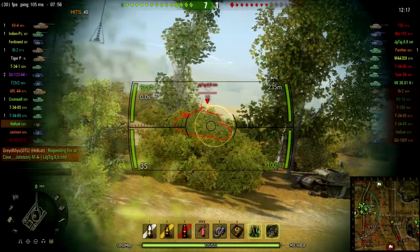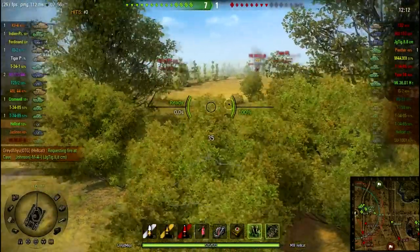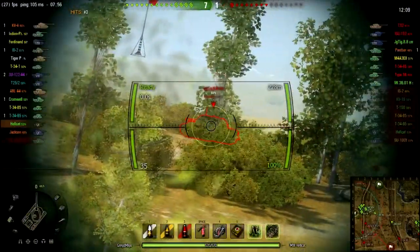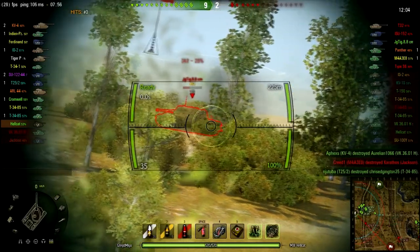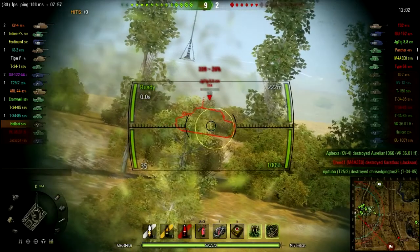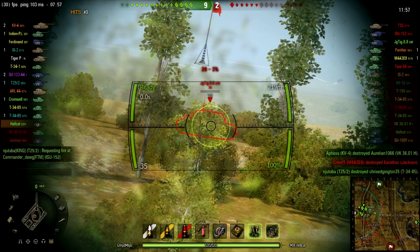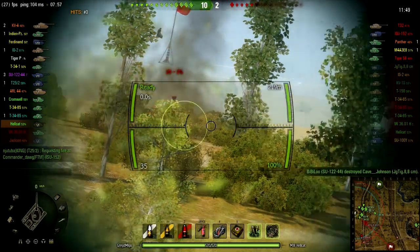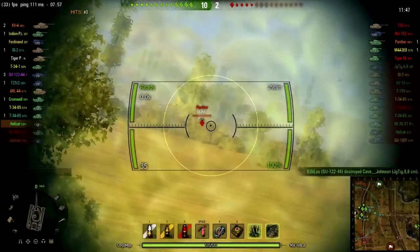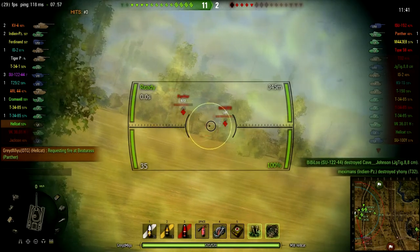I'm not sure if I got the spot on this Tiger — might have been the T-34/85 in the middle — but I figured we should focus on him. We've lost our second tank of the match; it was a Jackson that actually went over up on the hill on the zero line. And with that Tiger down, I move back over and highlight the Panther. The M4 gets spotted too.